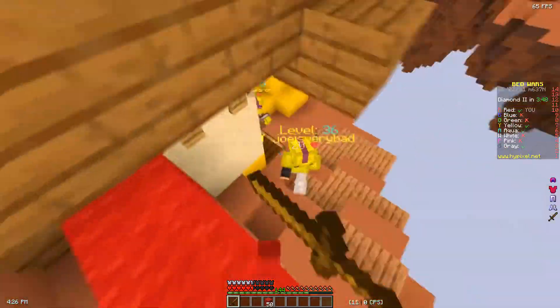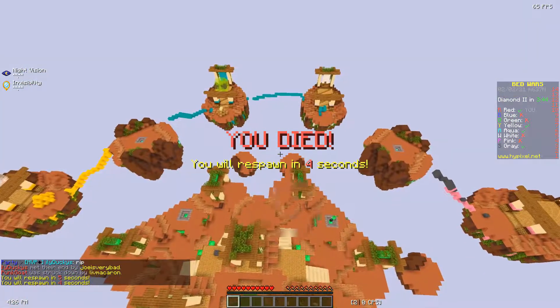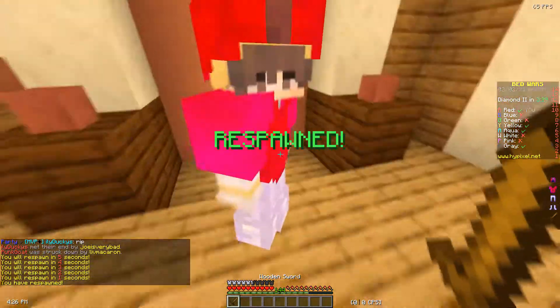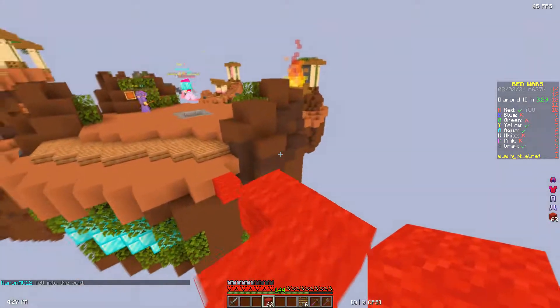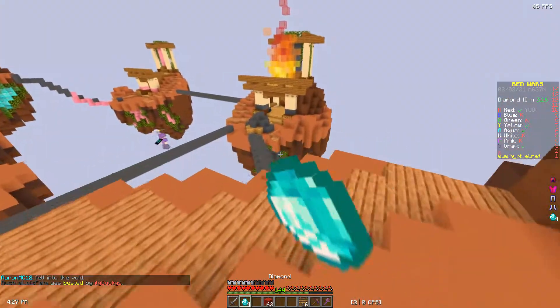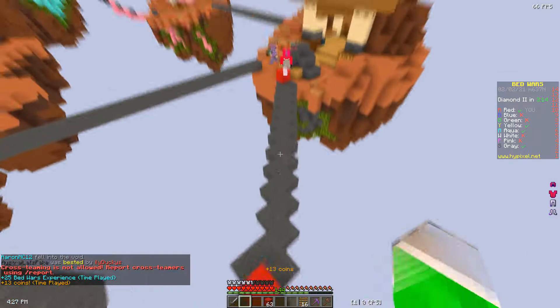Oh gosh. I'll just go in — I'm probably going to die. Yeah, that wasn't very smart. I'm going to bridge the other direction. Actually no, because gray's gone mid. It doesn't look like they have very much gear so we can probably kill them. I'm going to keep these diamonds right here.